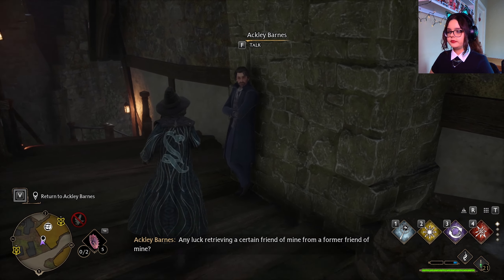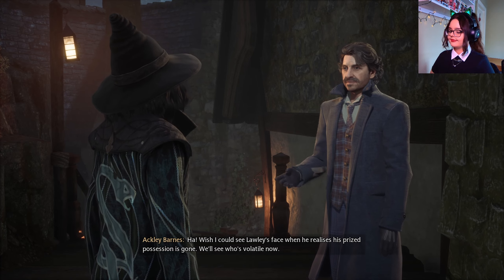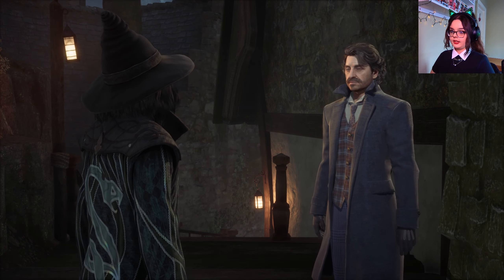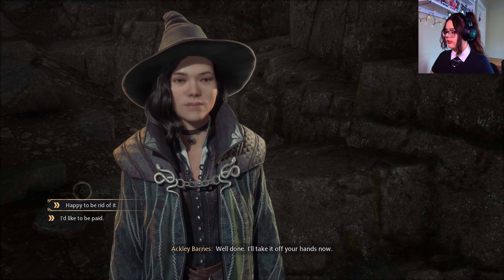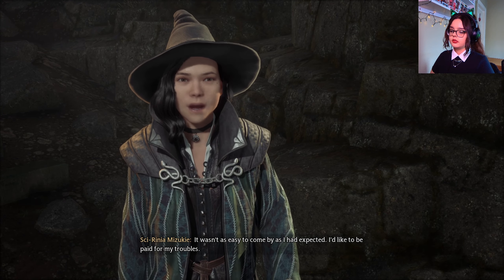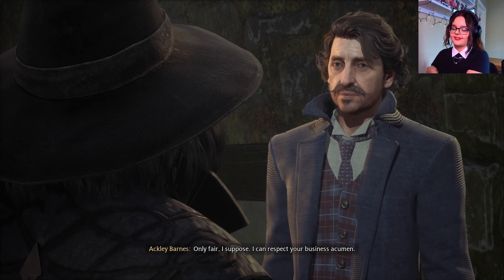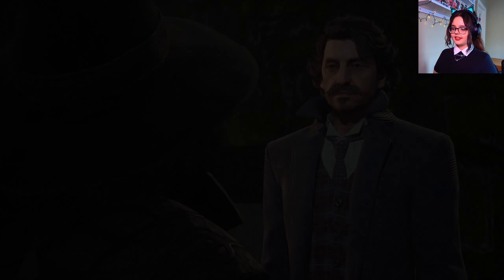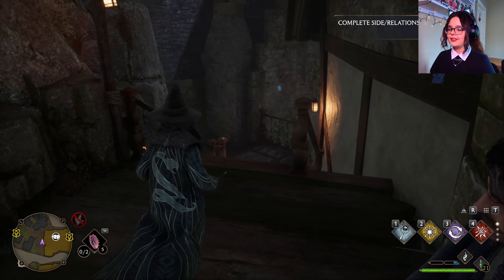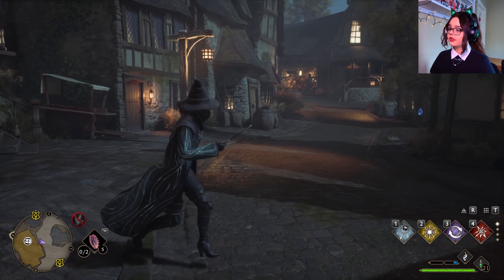I have done it — I have successfully stolen from an innocent man who lost his Kneazle to a plant. But he did throw his friend under the bus. 'I have that venomous tentacular.' 'Wish I could see Lawley's face when he realizes his prized possession is gone — let's see who's volatile now.' 'I'd like to be paid — I stole for you.' 'Only fair, I suppose. I can respect your business acumen. Here's a little something for your next trip to Zonko's.' Quest complete: Venomous Revenge. I don't go to Zonko's — I make potions to stay alive because I'm always in danger.